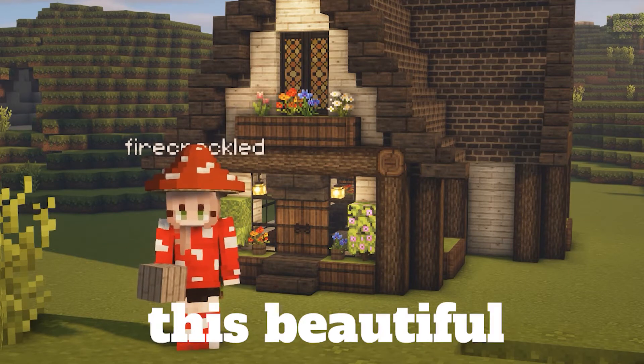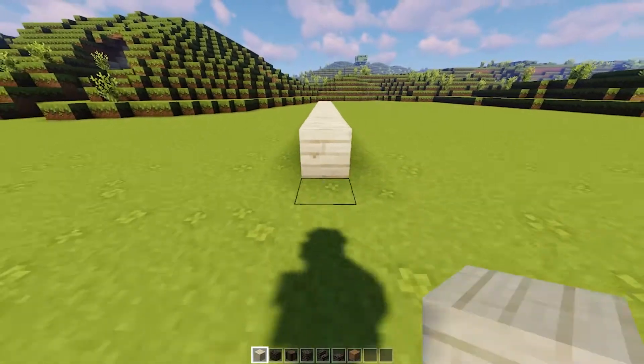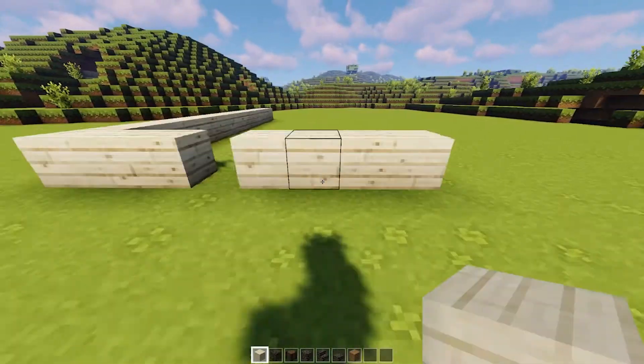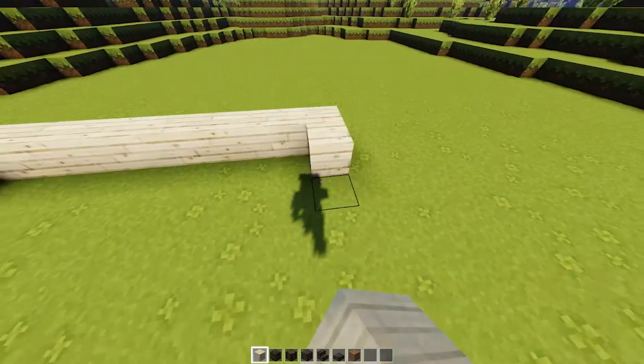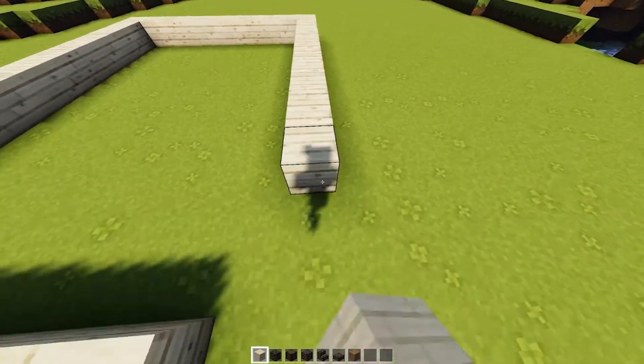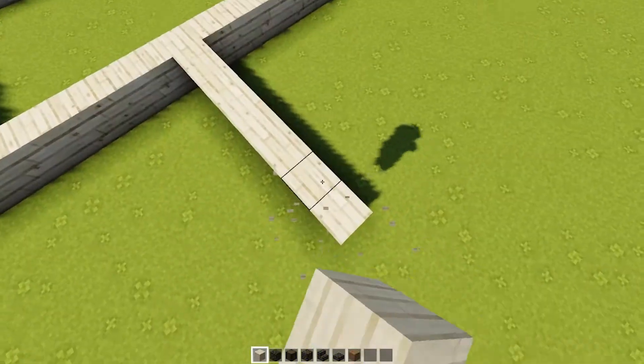Hi everyone, today we're going to be making this beautiful cottagecore house. So let's go ahead and work on the bottom. We're using the Mizuno 16 texture pack for this. It's available on both Bedrock and Java. You do have to pay on Bedrock, but I would recommend this texture pack. It's gorgeous, and a lot of other Minecraft builders use it as well.